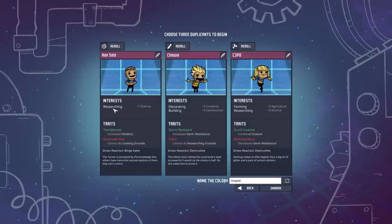When I select my duplicants, I like to make sure I have one focused on researching, one that can do decorating and building, and one that will have farming and research, because we're going to need a second researcher ultimately. Some of these particular skills I think it's important to select early on, because you're getting the luck of the draw with later duplicants. If you're waiting on someone else to help with research or farming skills, you might have to go through several cycles waiting for those to show up, whereas things like building and digging all duplicants can do anyway.